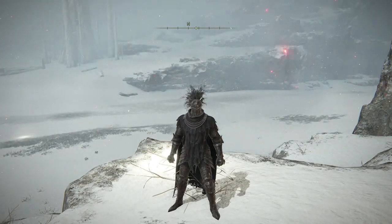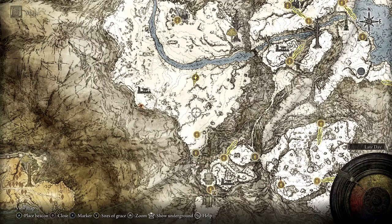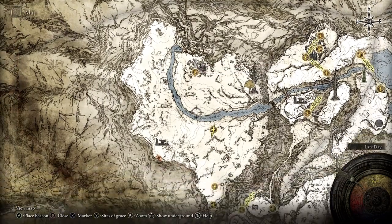So where are we and how do you get here? Well you've got to get to this area which is the Inner Consecrated Snowfield, and this is basically the route to the secret area of Helig Tree, which is accessed up here.